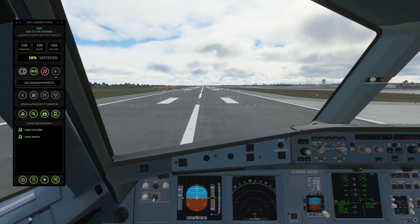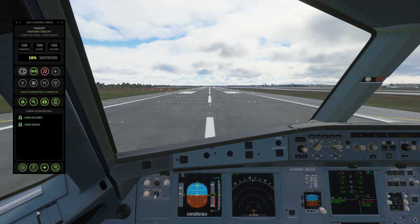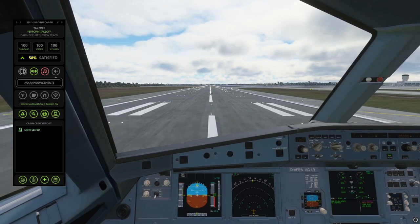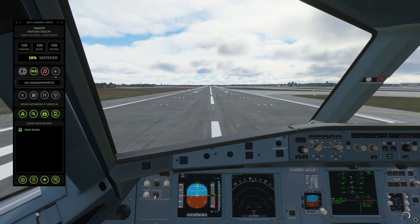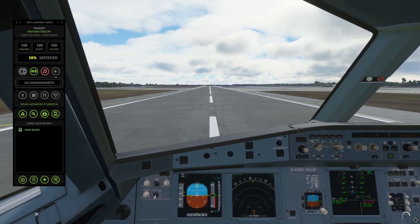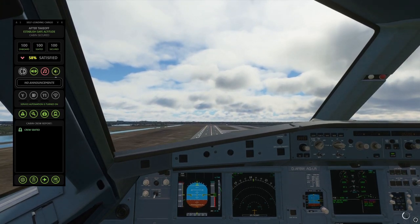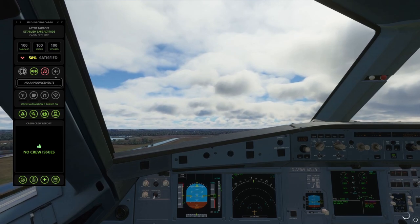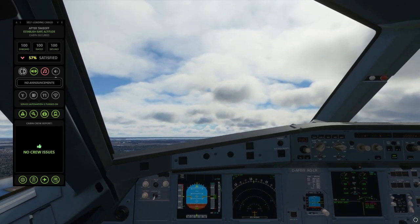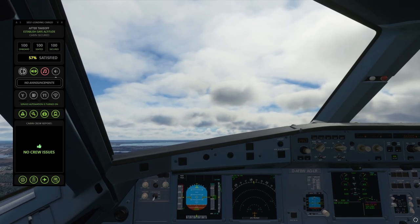So we're going to go ahead and take off. You can see it says prepare for takeoff. And it even reads out the takeoff, which is pretty cool. It's taken off now. You'll see that it also has a set of actions, which is pretty cool. It will tell you if you need gear up as well. And now you can see it's changed the flight phase to after takeoff and it's telling us to establish a safe altitude.